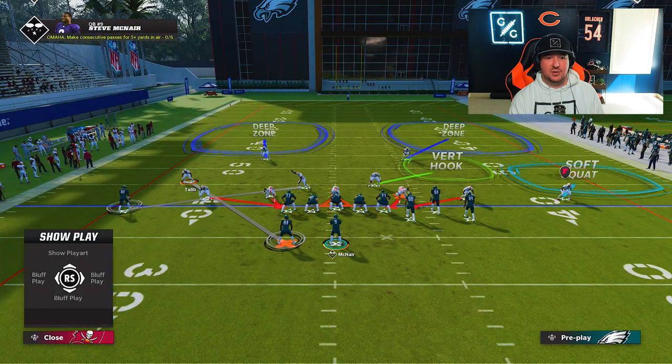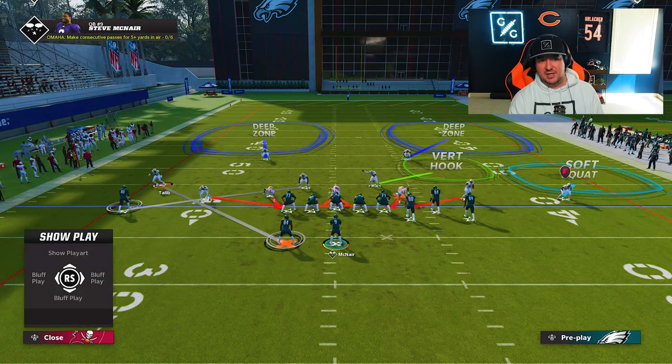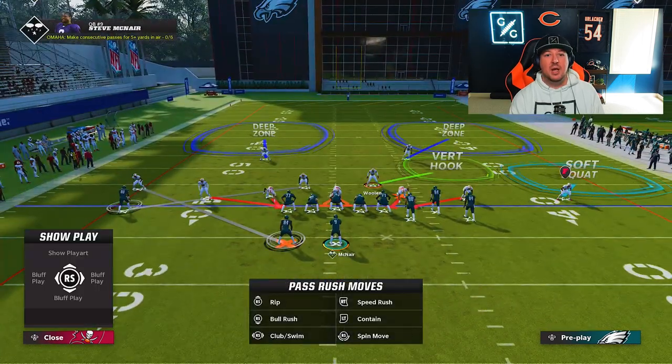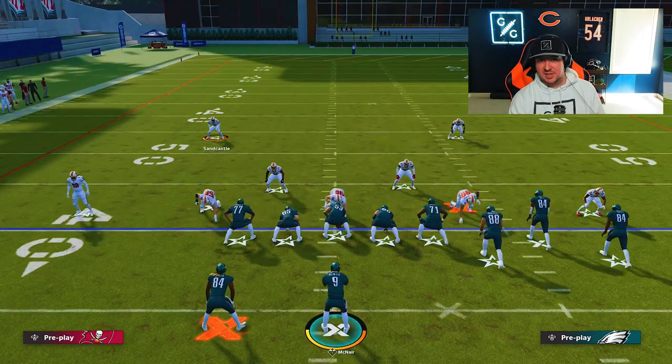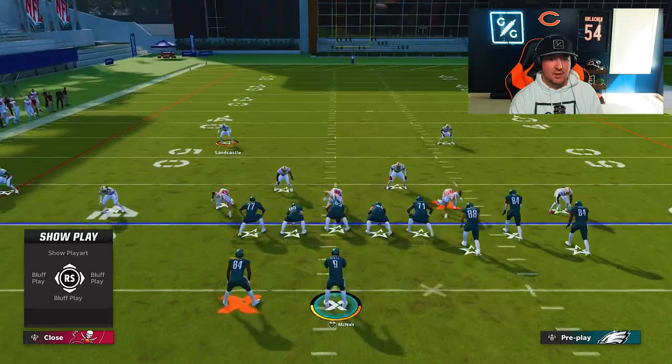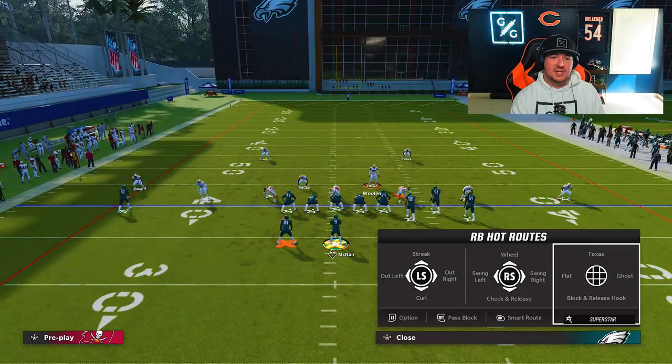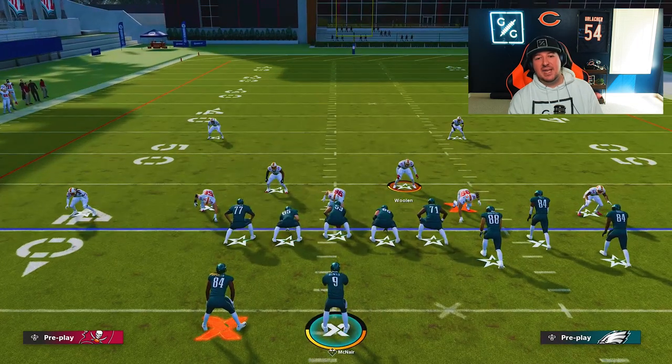If we actually show you — see how those man to man assignments cross — that's why a lot of people say same side cross man or X man coverage on that side. Now, if they put the safety package, they could probably put an outside third here. But with that dollar meta, it baits the running back to block a fair amount, and understanding exactly what your player is going to do if his man blocks is super, super key.